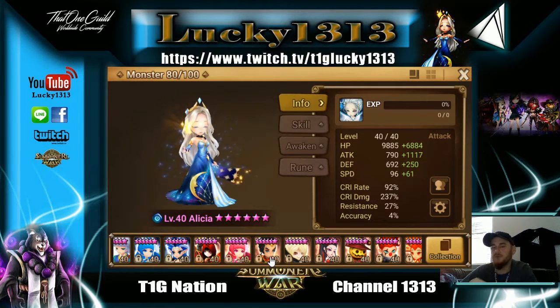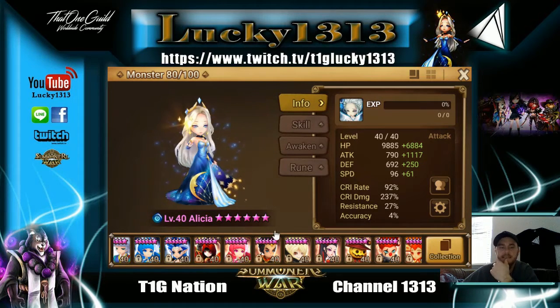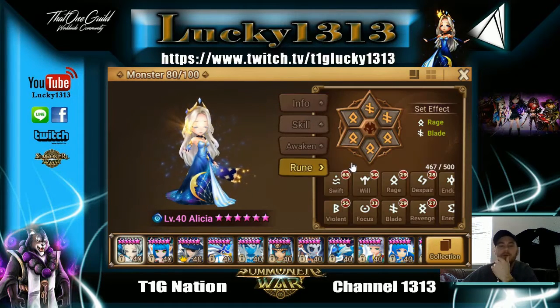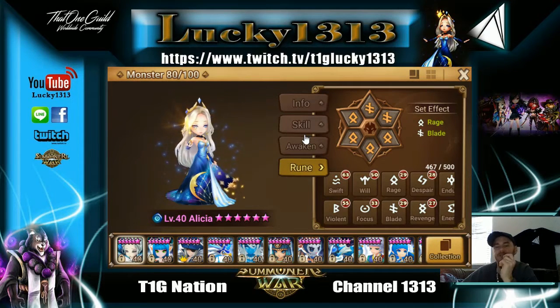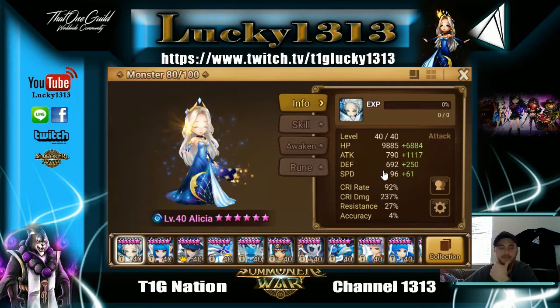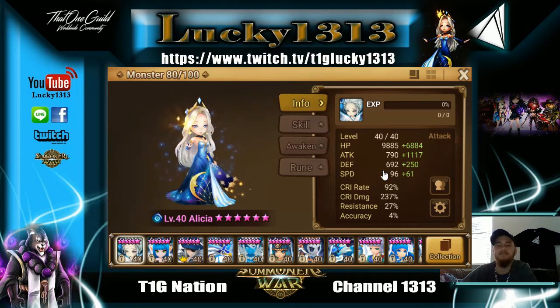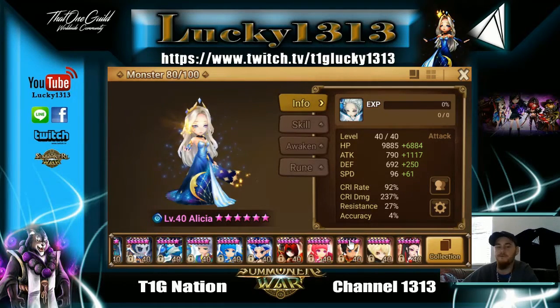Rage/Fatal is more for a monster that you need to absolutely hit max damage every turn — like Alicia. I want her to hit super hard every time she goes. I'm not worried about violent procing or getting as many turns as possible; I'm worried about making every turn count. I max out the most damage she can because she has amazing multipliers. Running violent on her would nearly be impossible to match those stats anyway.